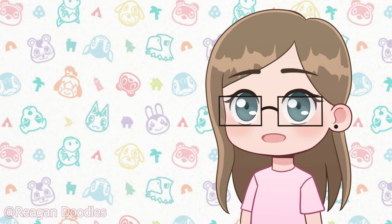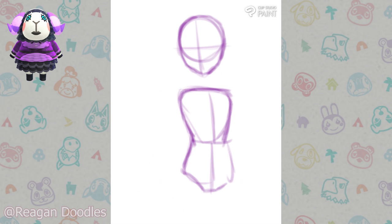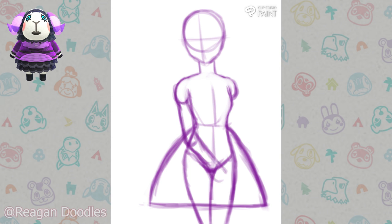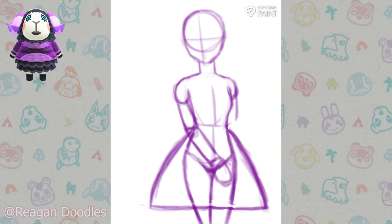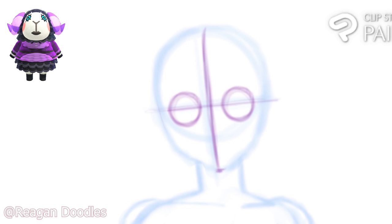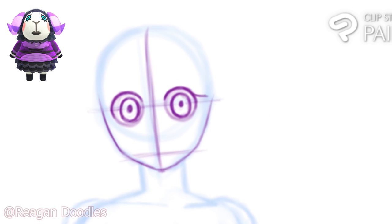The first villager I'm going to be drawing is Muffy. Funny story on how I got Muffy — when you start your island, you get a sisterly type and a jock type. But I randomly said, wouldn't it be really funny if I got the goth sheep, and I walk onto my island, and there she is. I just completely called it. She wasn't like a dreamy or anything. I like Muffy; she's not the cutest of all villagers, but I still really like her.